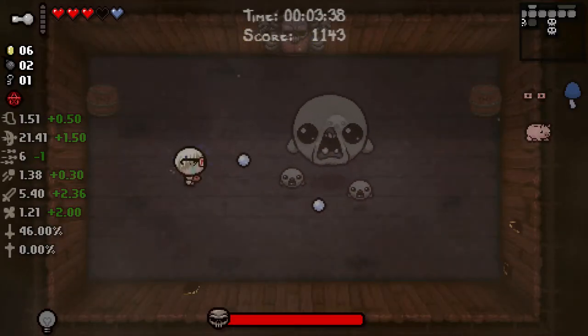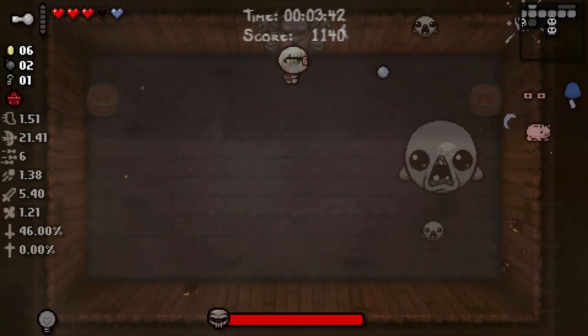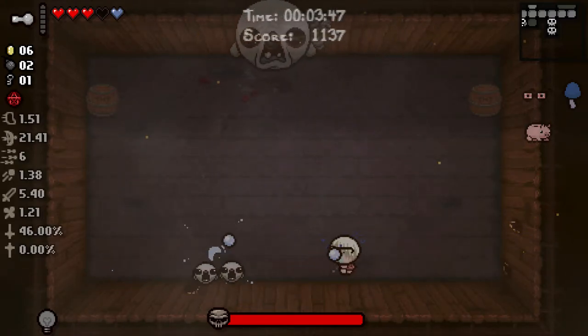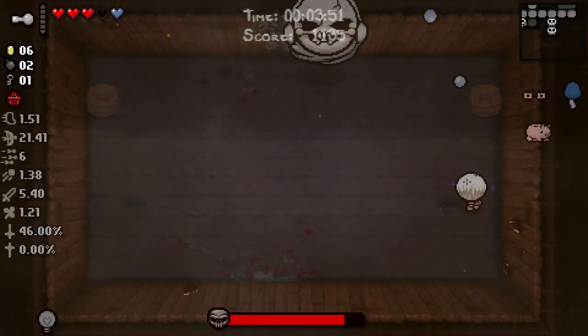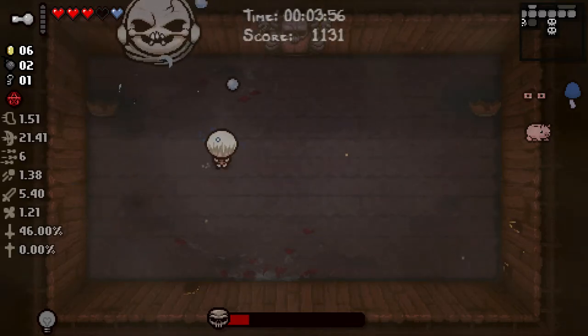Use this right away - as you can see we get a huge stat boost. Our damage, Tears, Shot Speed, everything goes up. We don't want to blow up these barrels yet - we want to wait until we get the regular Haunt in view, and then blow him up as much as we can. Get some free damage. Takes out nearly half per barrel.